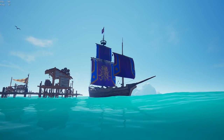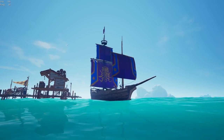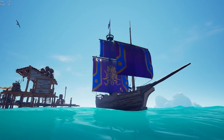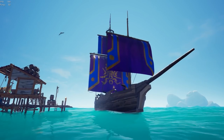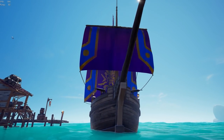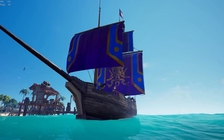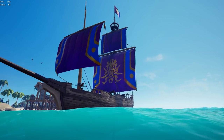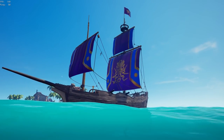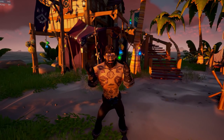Now let's have a look at the Shroud Breaker Collector Sails. In my opinion these are actually really nice sails — they actually look really good. As you can see they have a gold kind of trimming and accent to them. The Shroud Breaker stands out against the purple and blue contrast of the sails. It just looks really really good, so I'd say these are definitely worth rocking if you unlock them.